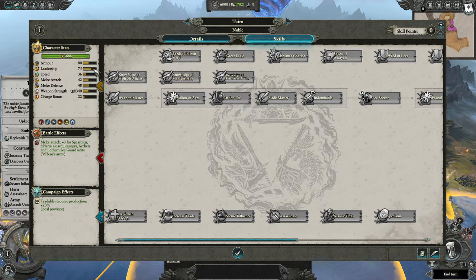Once your unit hits zero leadership, they can start routing — they break and run away. After a certain amount of time their leadership will go back up, that bar will refill, and they'll rejoin the fight. We'll go into leadership and all that in the battles section, which might be a separate video.